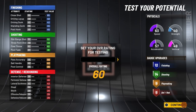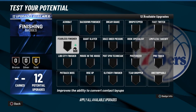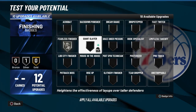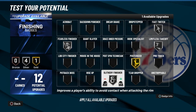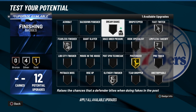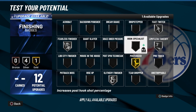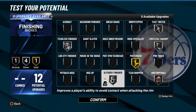Now I'm going to come here to test the build, just to show you how I place the badges if I was to use this build. It's well rounded, so we're going to make him well rounded. The only gold badges we're going to use are Slither finisher and Unstrippable — right there.